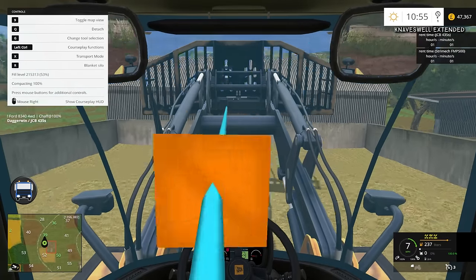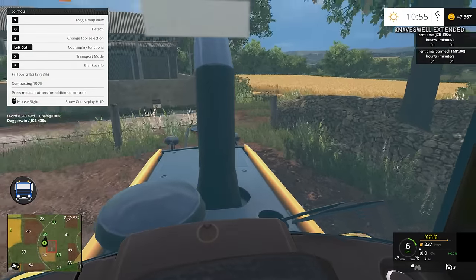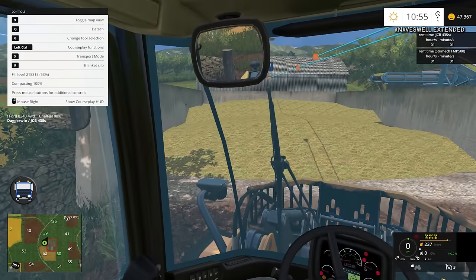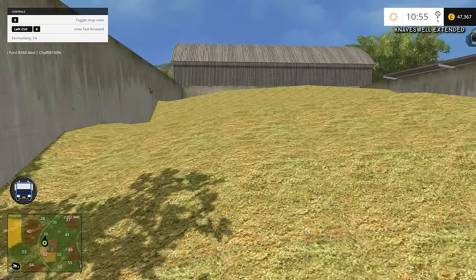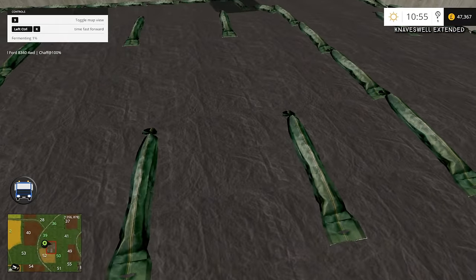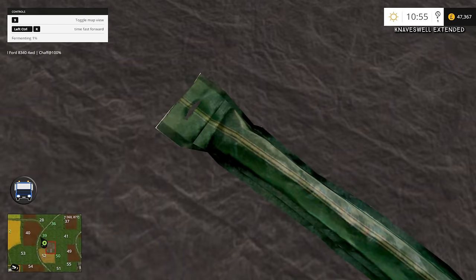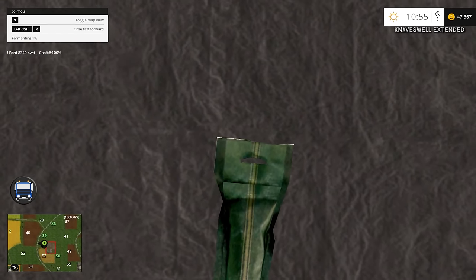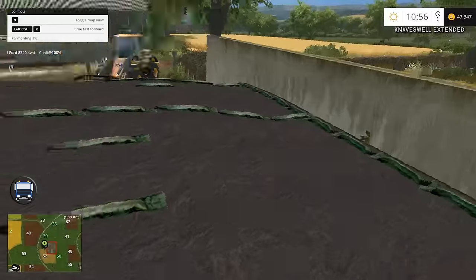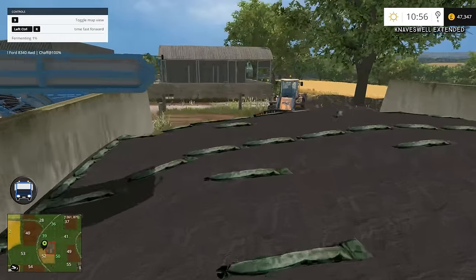2% and it's done. Let's reverse out of the way and we will cover it over. Is it black or white sheeting? This one is black, and it's got all the weights on as well — they're like plastic bags filled with weights. Almost as if they could hang on a shelf in a retail store. Interesting — I suppose that is a known method. This must be how they do it. So there we go — fermenting 1%, it's already started.